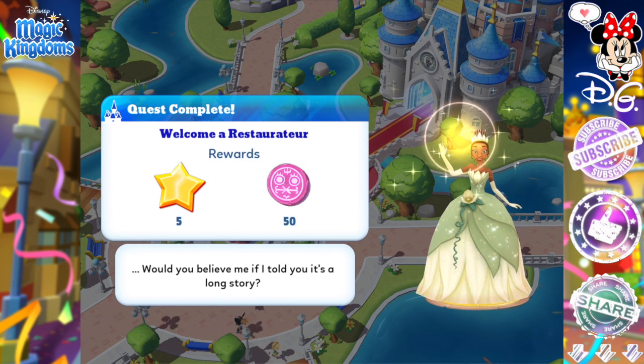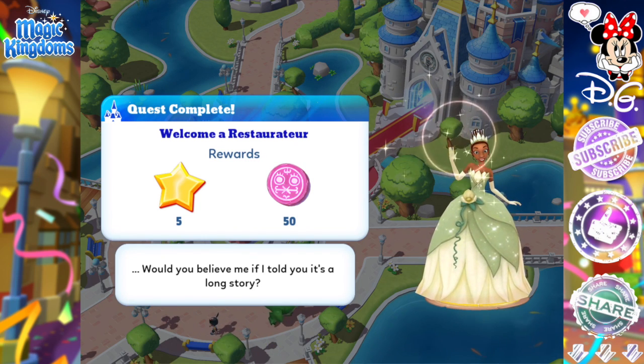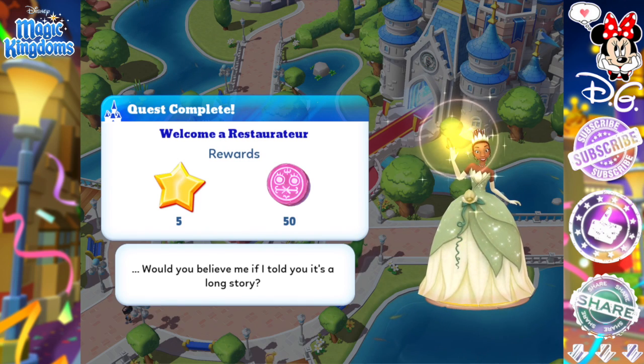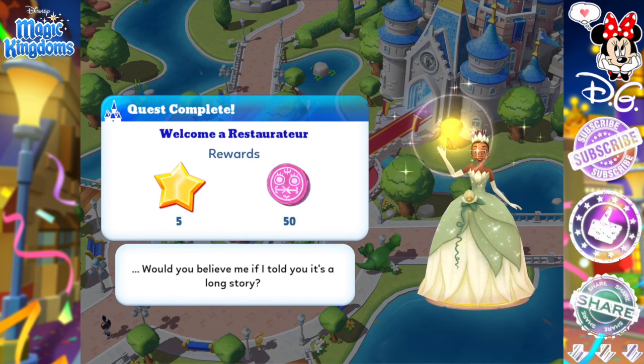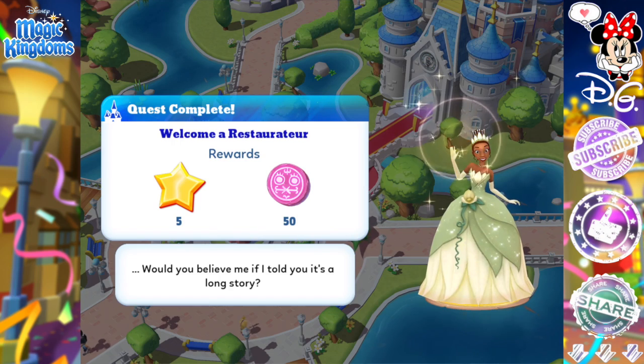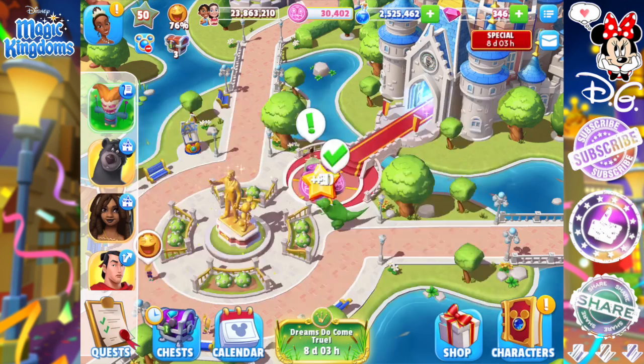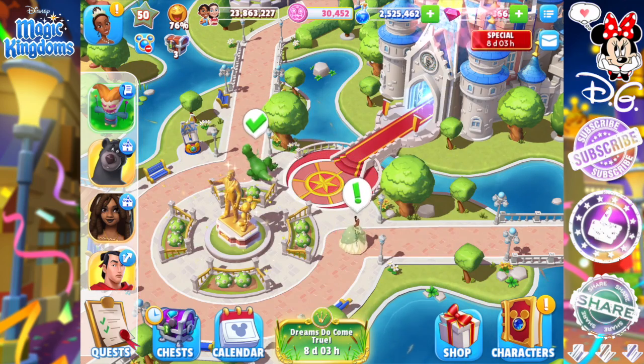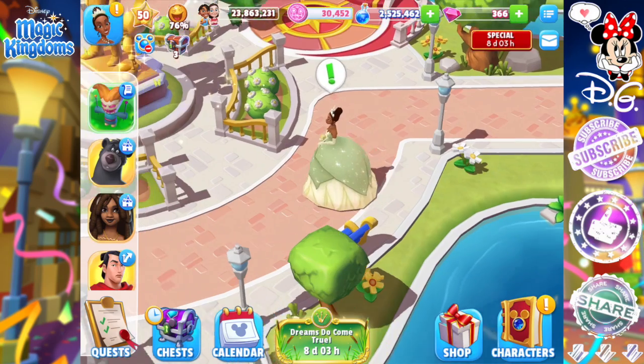I love saying the word restaurateur. Tiana asks, 'Would you believe me if I told you it's a long story?' — is she actually going to tell Eudora? I know she hasn't told Eudora exactly what happened to her yet. Eudora being a seamstress might notice the beautiful dress. Congratulations, you've completed the Princess and the Frog Collection — 20 gems! I will never say no to 20 gems.